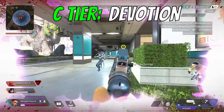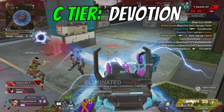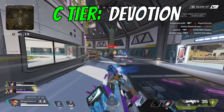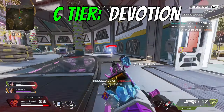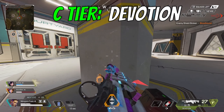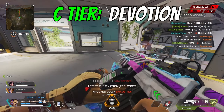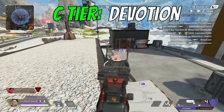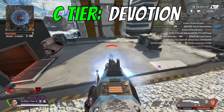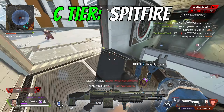Moving on to C tier. First up is the Devotion. The Devo is just not a great gun at the moment. It's received several small nerfs over the years trying to bring it in line with other guns, and it's wound up making it sort of a non-factor in Season 15. The hipfire and ADS recoil pattern are both probably the hardest to control in the game, and while it can be good, you have to have it fully kitted — not always easy in a battle royale. It also received a small nerf this season because the Devotion and Havoc equipped with a turbocharger now do one less damage per shot.